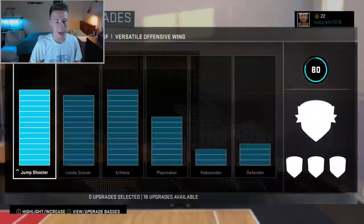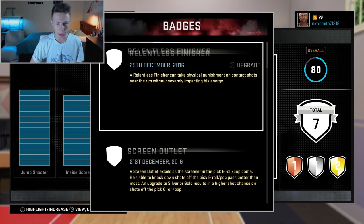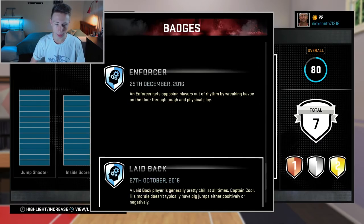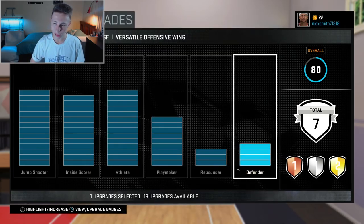Starting off with the player upgrades, we're only at 80 overall. We've got seven badges: Relentless Finisher, Screen Outlet, Pick and Roll Maestro, Brick Wall, Cool and Collected, Enforcer, and Laid Back. These are all the badges we have, and we're at 80 overall so we're not great, but in the series we're pretty good.